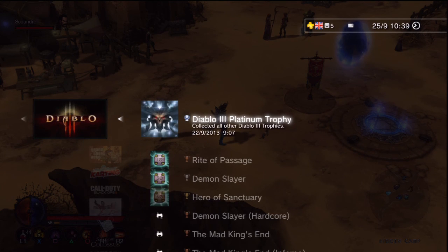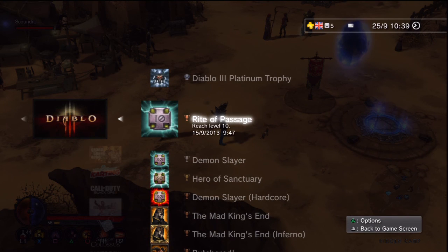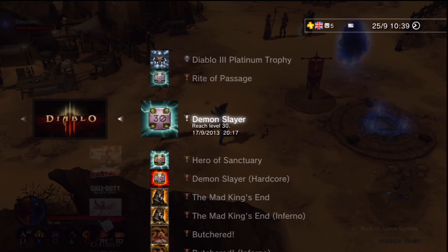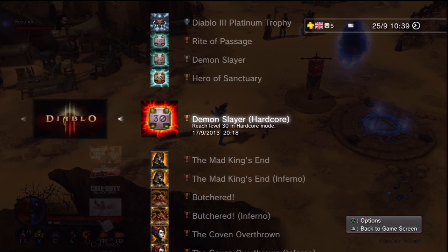The first few trophies you'll get naturally throughout the game — they require you to reach a certain level: level 10, 30, and 60. The hardcore trophy can take a little longer since you only get one life; if you die, that character is finished and you won't be able to use it again.